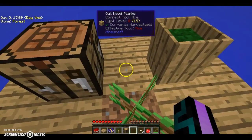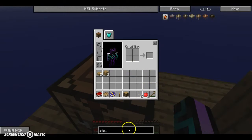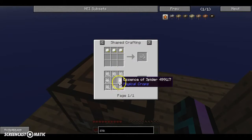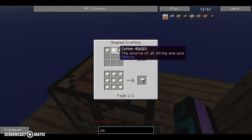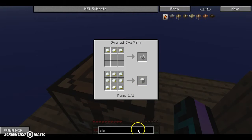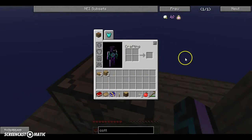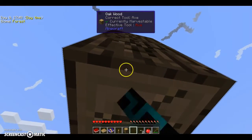Stupid me — it's a sieve, not a sift, I'm sorry. So how do we make a sieve? It's a regular oak — we need sticks. How are we going to get cotton? We're not going to have to worry about sifting stuff right now.